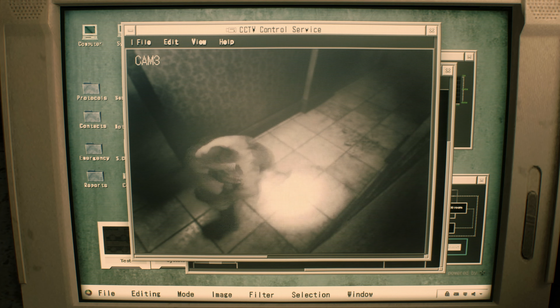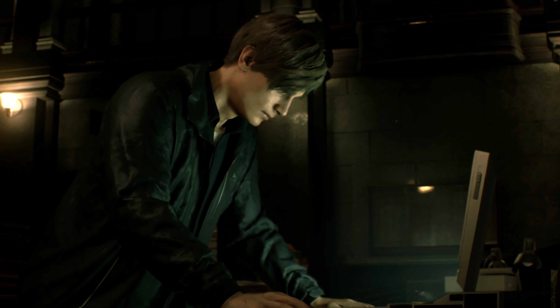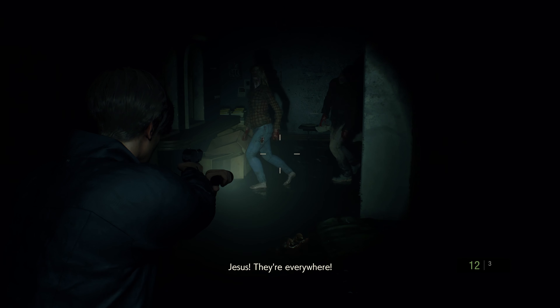If Resident Evil 2 were to be judged entirely off the Raccoon City Police Department portion of the game, it would have had a real and genuine shot at taking home this video's top prize. Your first tentative steps into the RCPD's east wing in particular are perfect — dark and damp and oddly quiet. Even with nothing much going on, the tension borders on being unbearable. Then you come across this poor soul, after which you're ambushed by a gaggle of zombies before good old Marvin comes to the rescue just in the nick of time.